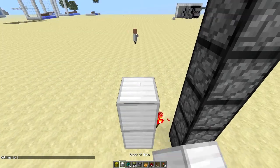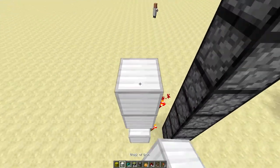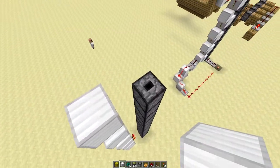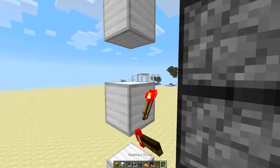Then skip a block, do it again, skip, skip, skip, skip — do it until it ends up here at the top. You can actually put one more if you wanted to. Then put the torches on the side.